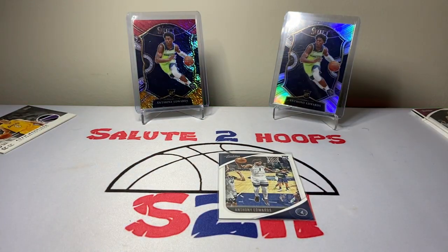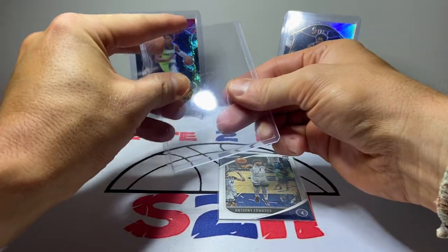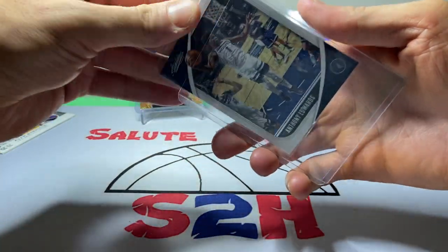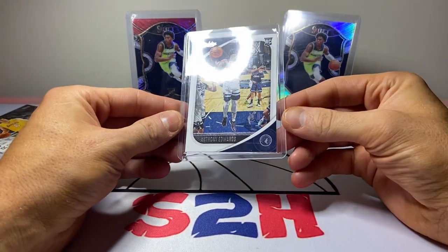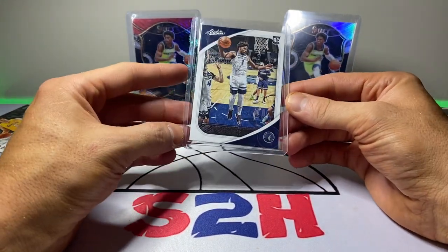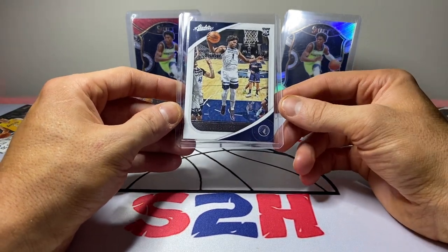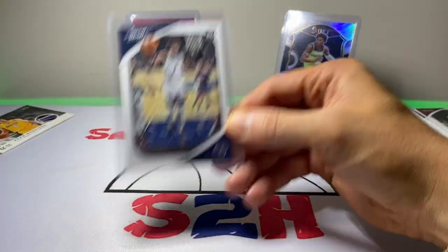Let me find a top loader — no top loaders handy... actually wait, boom, found one. All right, cool fun little rip guys. If you can get a hold of this stuff at your Dollar General, I think it's like three dollars and twenty-five cents for one pack — nothing too expensive. I've seen people pull like Luka Doncic lower-level NBA Hoops or Absolute rookies out of them, so it's definitely a fun rip and we got our little hit.